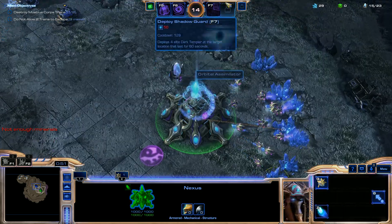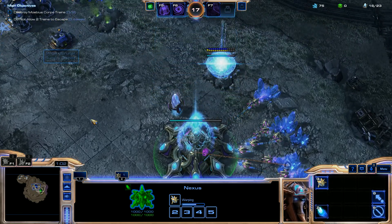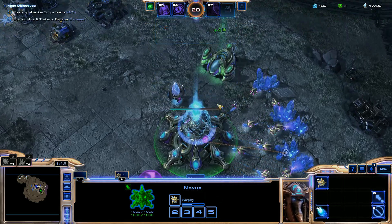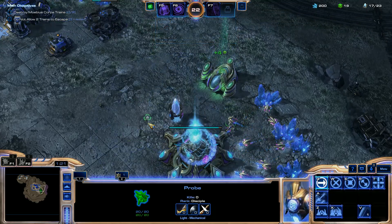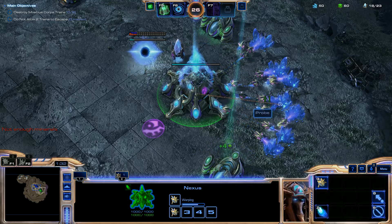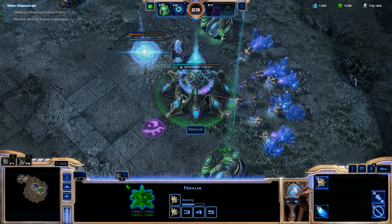First, make sure you have two gas geysers going because Vorazun needs gas for her units. Vorazun gives you automatic gas geysers, which is really nice. Keep in mind Vorazun is a very slow commander — it's quite a late-game scenario. But if you have a bunch of Dark Templars out, you just simply roll over the enemy.